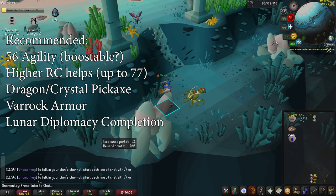Mining level does not affect this minigame whatsoever, but being able to use a better pickaxe does. Crystal pickaxe does work here and will quickly burn through charges. You also really need NPC contact for repairing your pouches in Guardians, so Lunar Diplomacy is a soft requirement.